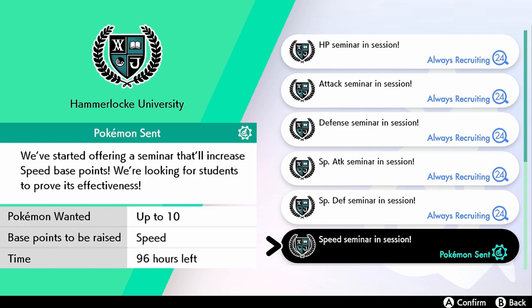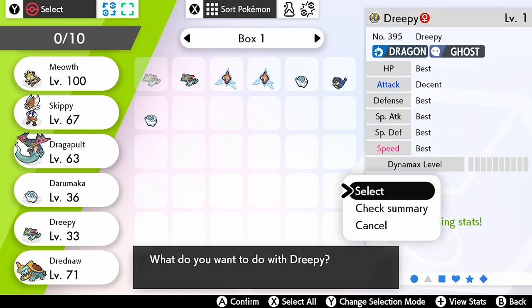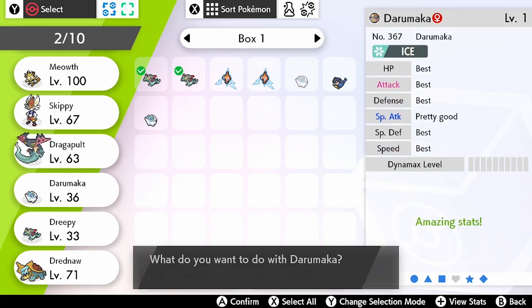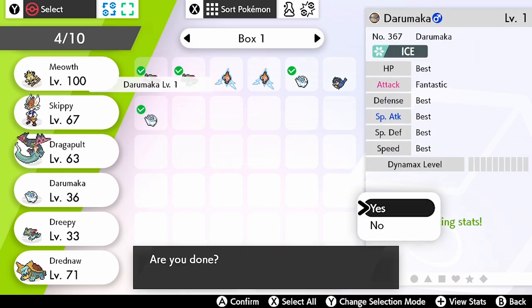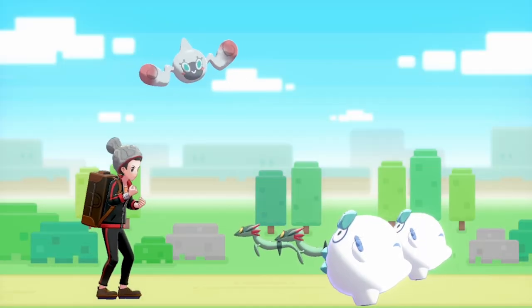I've got four Pokemon that I've just recently bred that I want 252 Speed EVs in, so I'm going to use these four Pokemon. Remember, you can use up to 10 per session, which can really cut down your EV training. What I'm going to do is put two Dreepy and two Gyromacas into the Speed Seminar session and send them away.